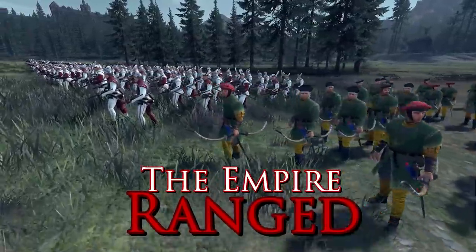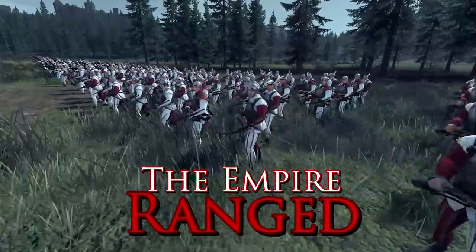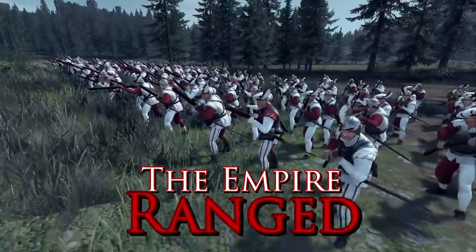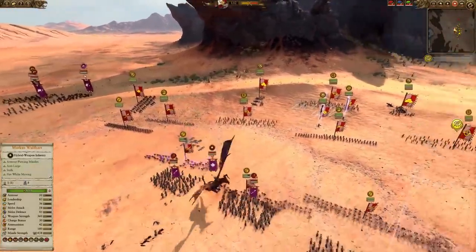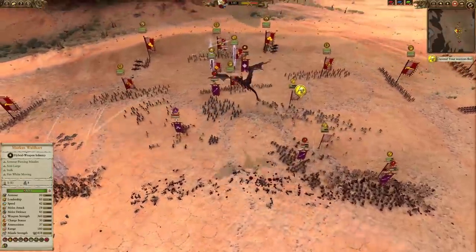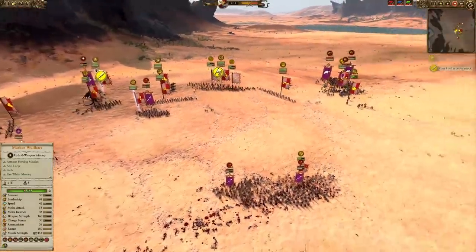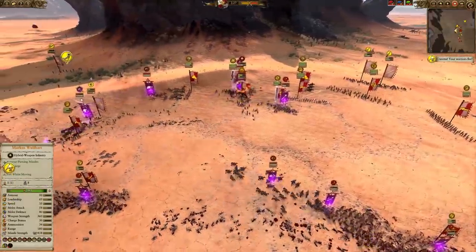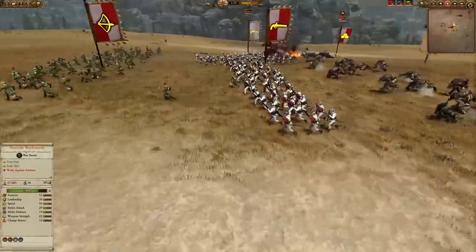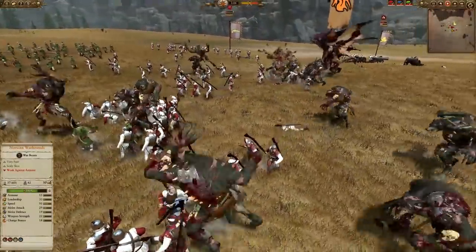Now to the Empire ranged units — where most people probably fall down, bringing too much against the wrong opponents. In campaign you can bring five Hellstorm Rocket Batteries and probably be just fine, but in multiplayer you're likely to get run over trying that strategy most of the time. What I often see is a front line that isn't very well supported and quickly breaks, and then all those precious missile units get absolutely run through because there's nothing there to protect them. The Empire melee infantry just isn't that good at protecting them — they're not designed for holding and surviving for a long time, which is exactly what all these missile units need: time to fire.